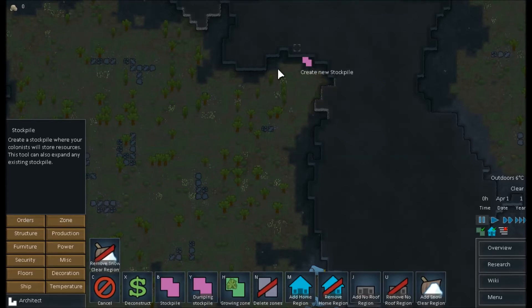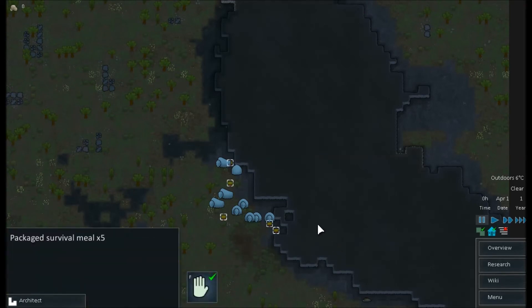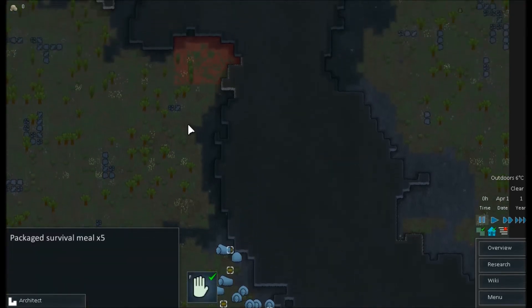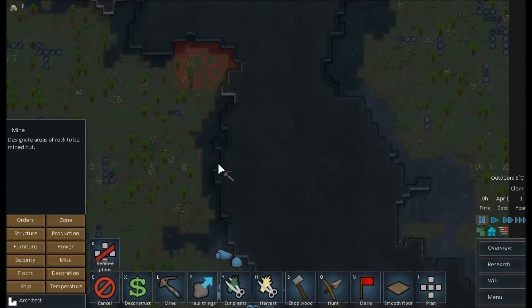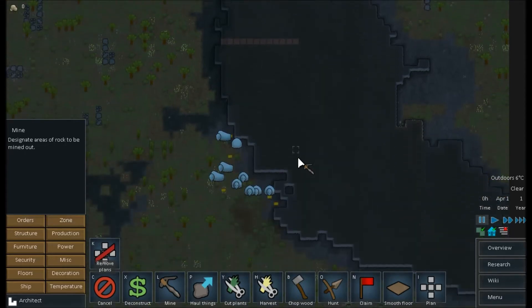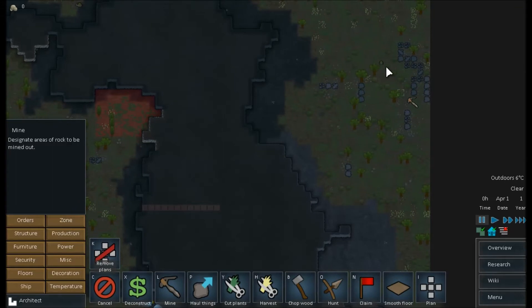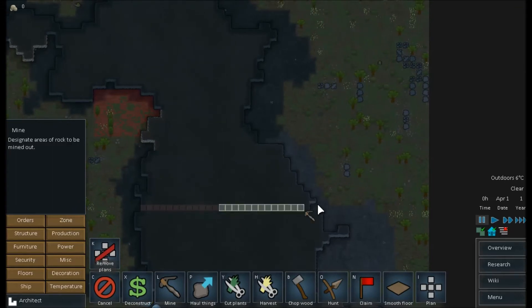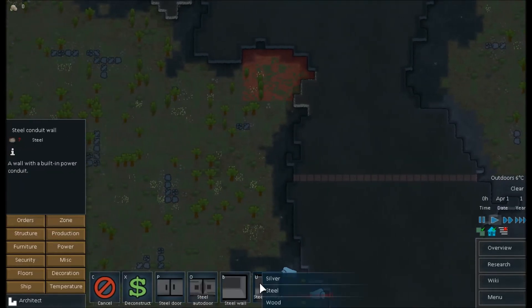First things first, let's set up a stockpile — that's just where they'll haul everything we told them was okay to touch: the prepackaged meals, silver, and everything. There are actually quite a lot of MREs, so we should be able to last a little bit. And what we're going to do is just mine right into here. I'll place some wind turbines over there to create electricity. We have some mining work to do, and there was a bit of metal so I'll tell them to start working on our structure.